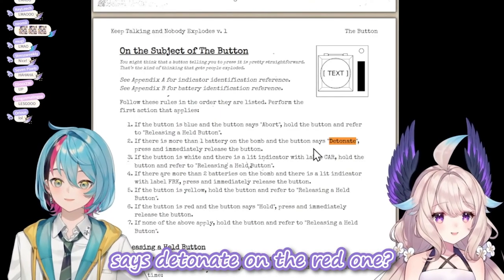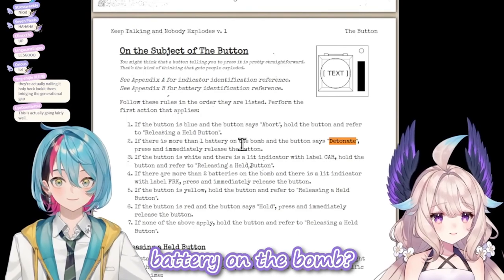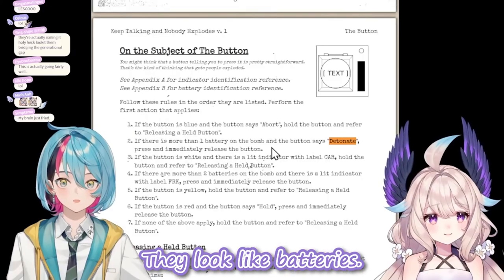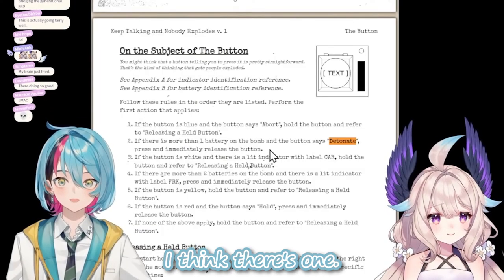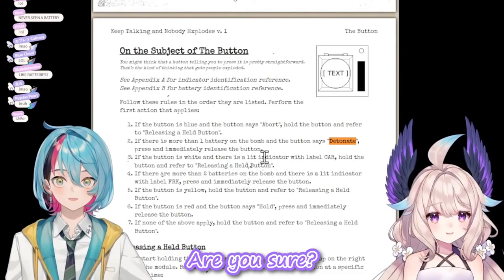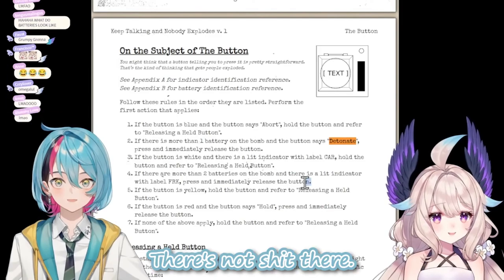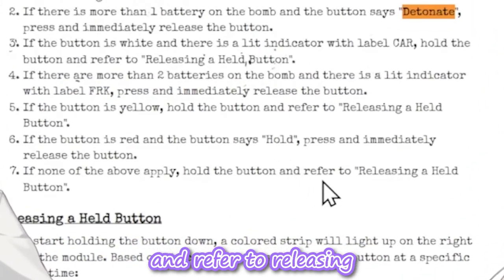The button says detonate on the red one, yes. Is there more than one battery on the bomb? What do the batteries look like? I don't know, figure it out — they look like batteries. I think there's one. So there's only one — are you sure? There's nothing on the bar beside the button. Okay, there's nothing there.